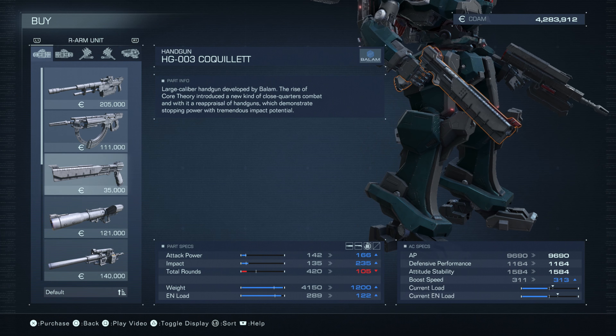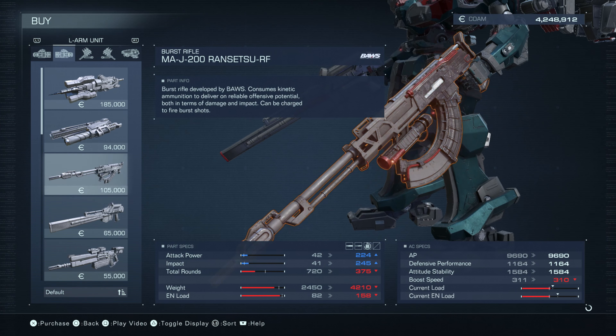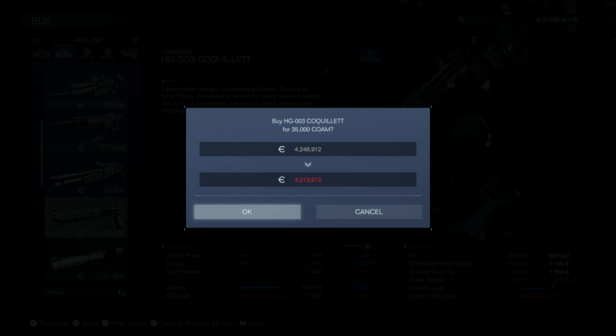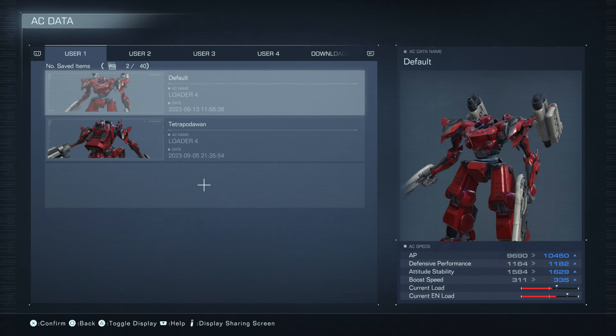We're gonna try out a new weapon — the handgun HG-003 Coconut. Super cheap, just 35,000. We're gonna dual wield these on right and left arm, and that will drop us to four million two hundred thirteen thousand nine hundred and twelve.